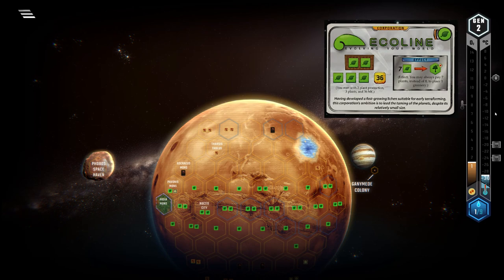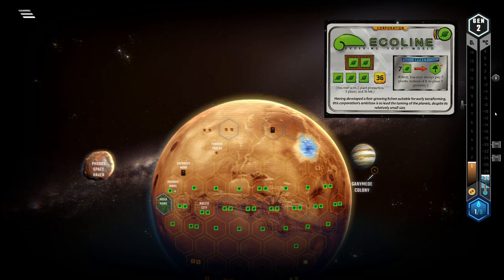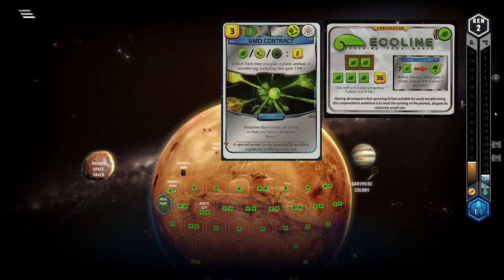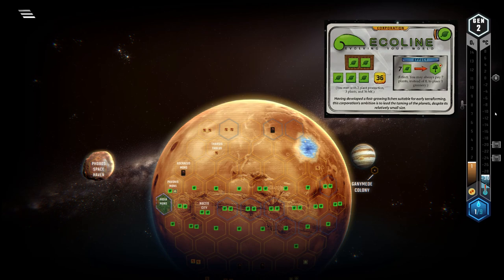When considering Turmoil, this expansion introduces the politics system, and Ecoline certainly loves the Green Party. A 4 megacredit rebate for playing a greenery is insanely useful, and the policy bonus can also be quite nice. There are also two new cards relying on the Greens, and especially GMO Contract has huge potential for Ecoline. If you play this in the first generation, when the Greens are guaranteed to be in power, you will get a huge rebate throughout the game. The only problem is that in most cases other players will favour other corps, preventing the Greens from getting to power too often, and you don't have the money to buy delegates regularly.